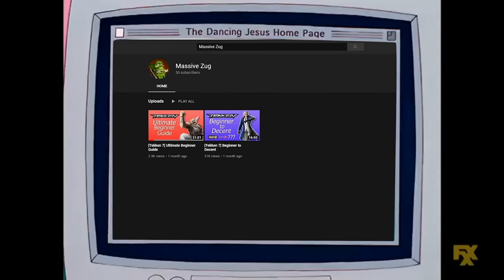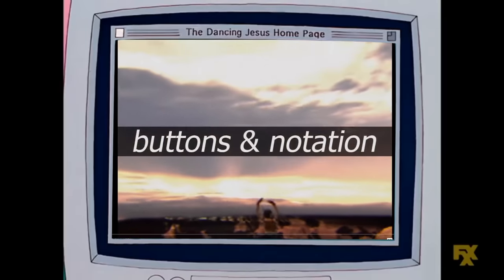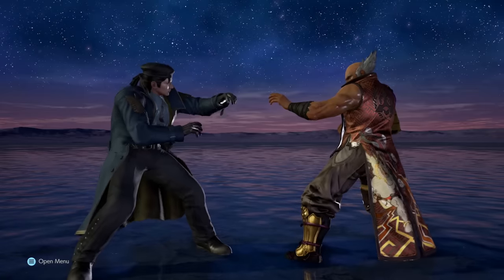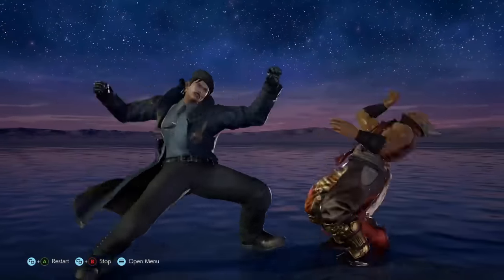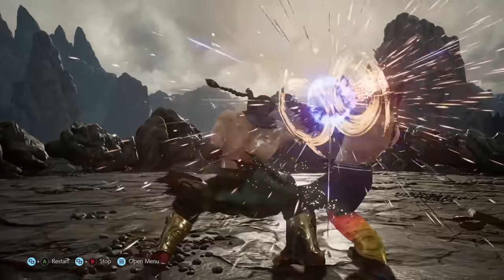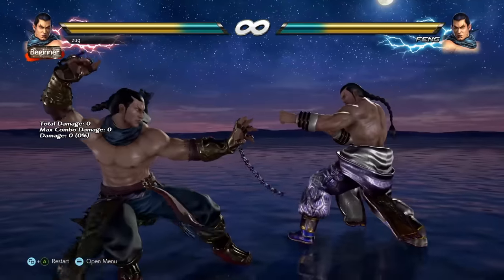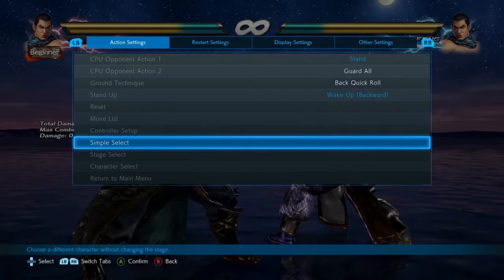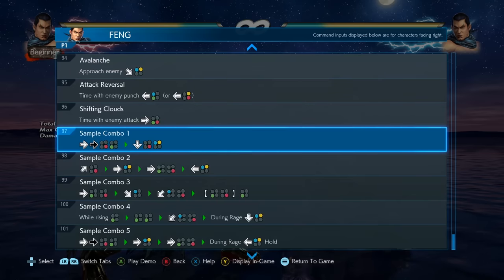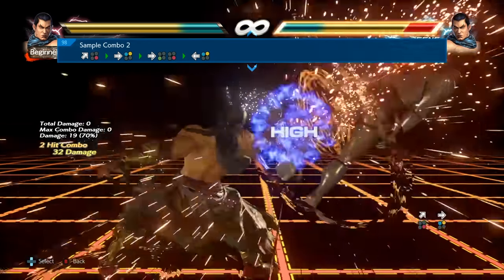If you are brand new to Tekken, I have a complete mechanics guide as the game does very little to explain things to you, so I'll leave a link to that below. So I'm going to be talking about getting the most mileage out of the fewest moves, and to do so I'll be doing something counterintuitive and learning a character that relies on incorporating a bunch of moves. So let's say I've got my character and I'm in practice mode — there are no tutorials to tell me what to do.